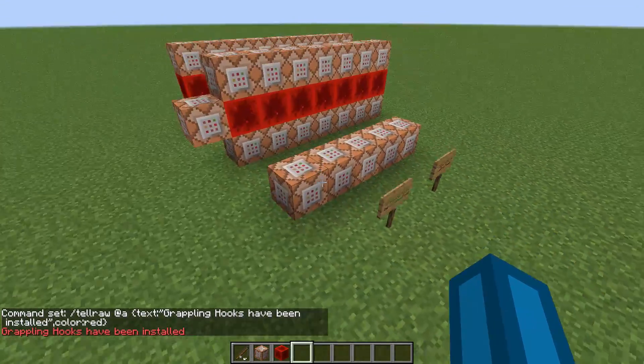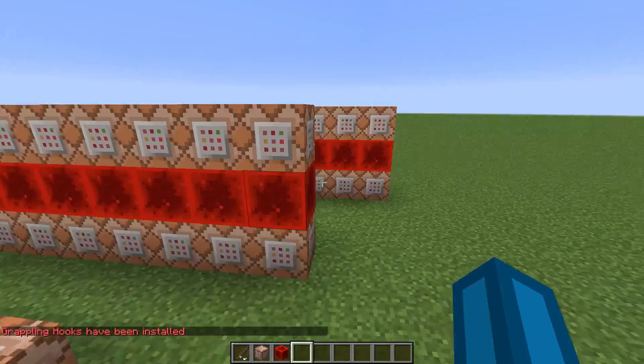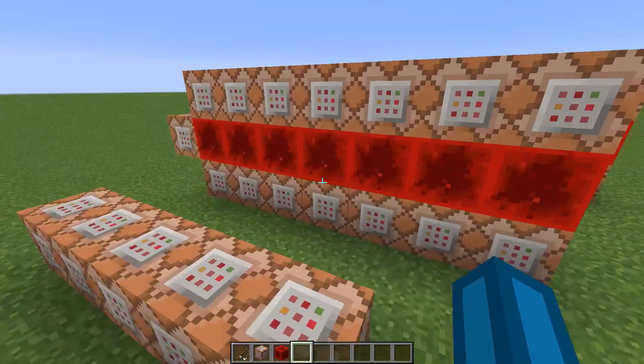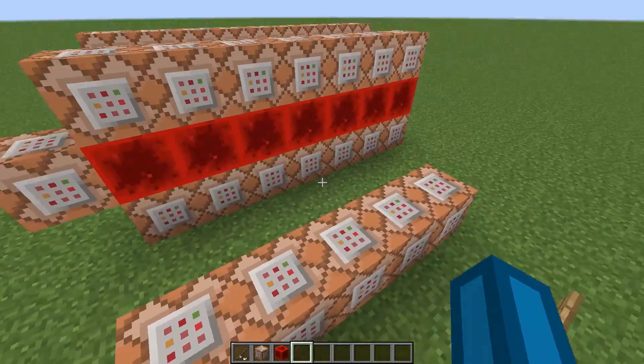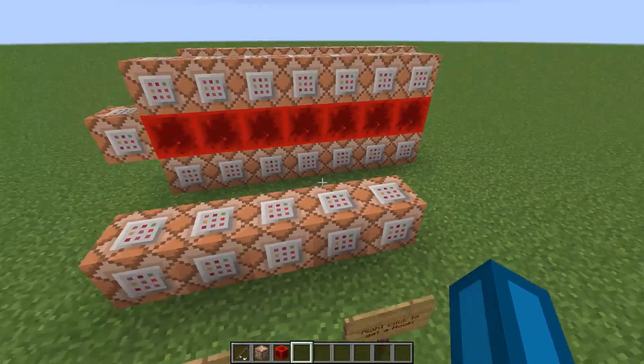The important part for the filter to determine whether the command blocks should go on the clock or not is whether they are powered by a redstone block. So these are not powered, so they are only executed once.